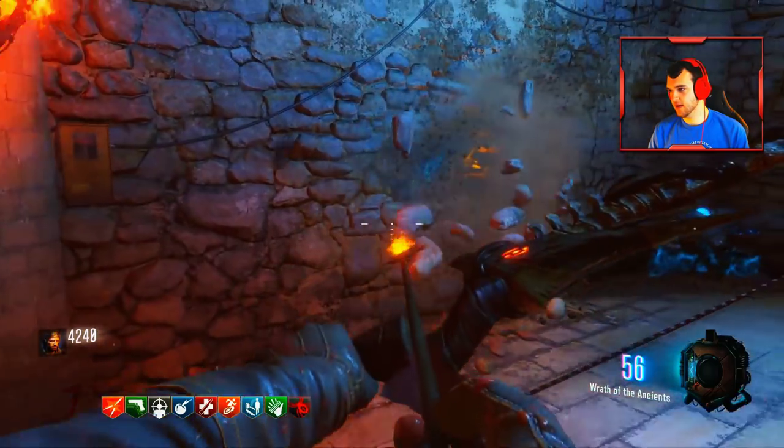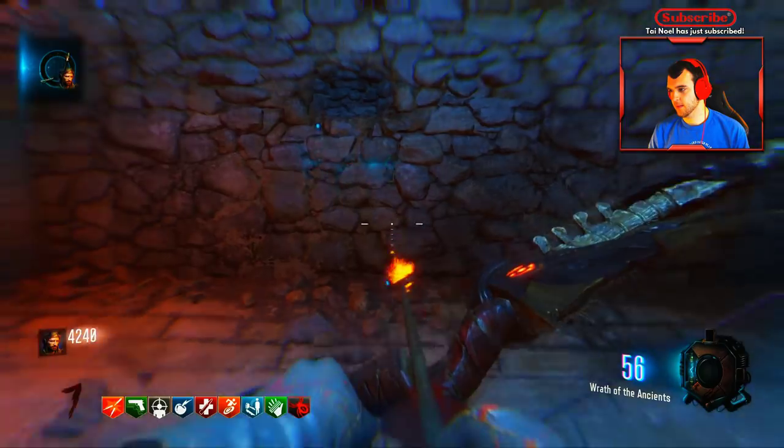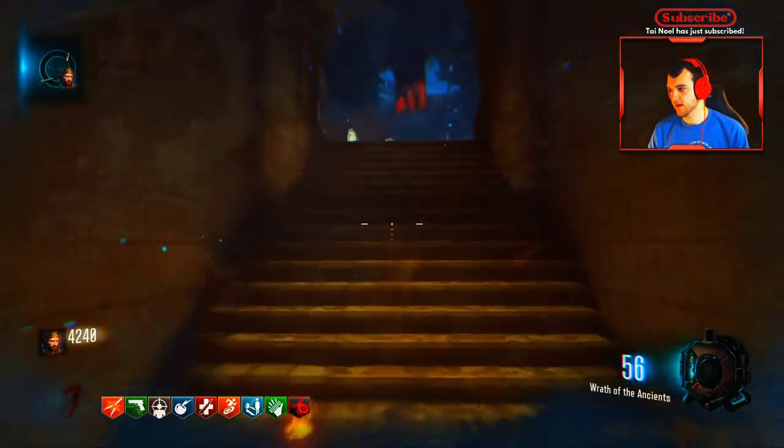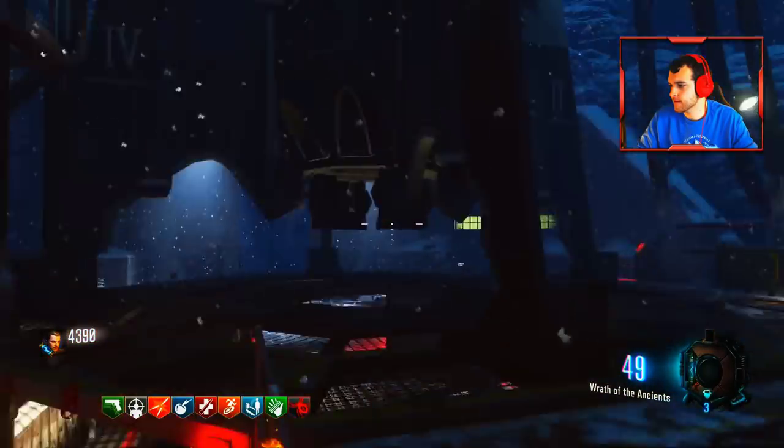Once you activate this last one, you need to go ahead and head down to the crypt, because that is basically all you have to do to actually get the arrow upgrade. Once you get down here, this will break off the wall, you'll grab this, and then you will continue on with your upgrade quest.